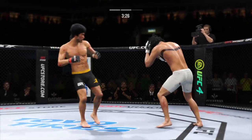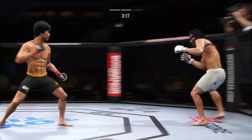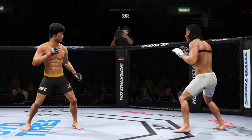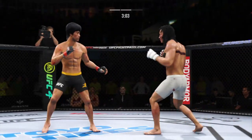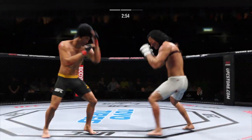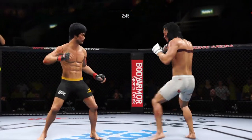Hit to land. Nice job there defensively to block that knee attempt. Good work by Lee. Back to the feet. Just over three minutes to go in round two. Use your footwork — big roundhouse attempt but unable to land. A much different approach for him here in the second round. He was a little bit tentative in round one, a little bit of a feeling out process. Now he has clearly found his rhythm, found the range. We'll see if he can continue with more activity here in round two.